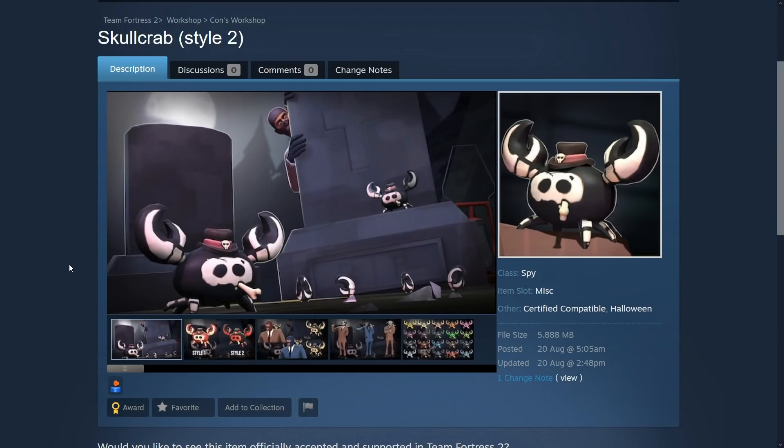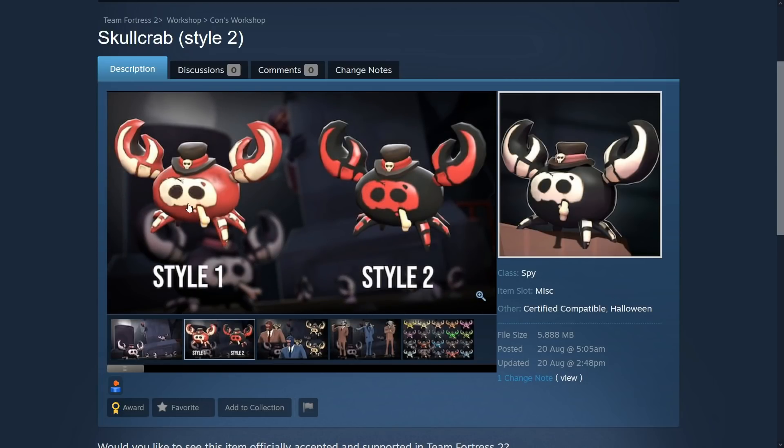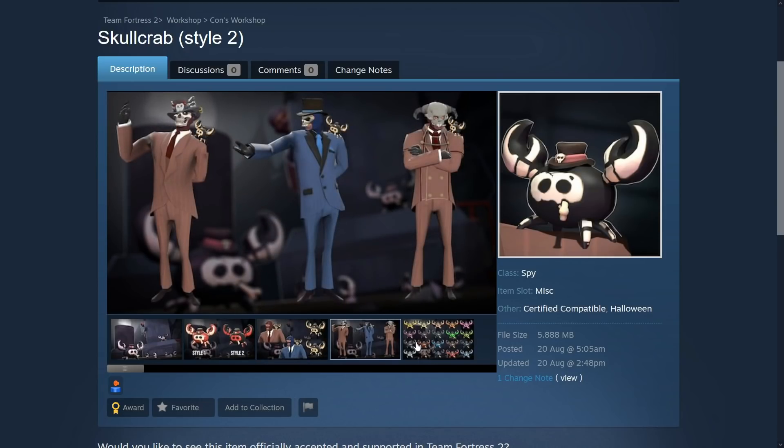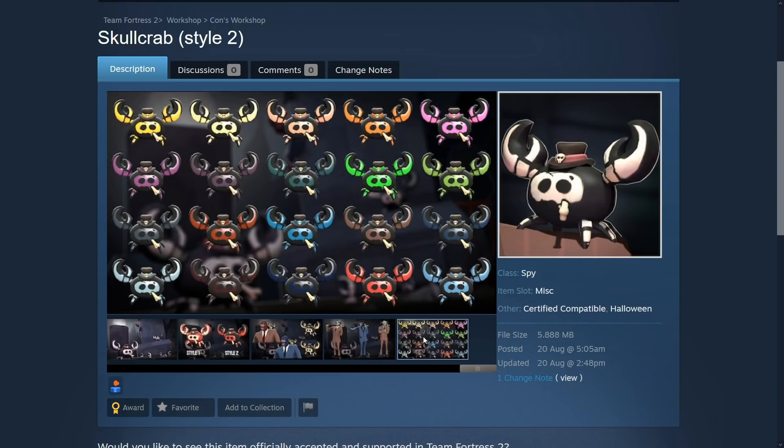Oh, this is awesome — Skull Crab! The spy is freaked out, like oh my god look at these crabs, freaky, coming off the ground, undead crabs. Style one and style two — it changes the paint style where the body is the color and the skull part is not, and the inverse of that. Looks pretty nice, goes on the shoulder. It's basically the spy crab cosmetic but different, and I dig it. It fits Team Fortress 2 quite well since the spy already has a spy crab cosmetic.